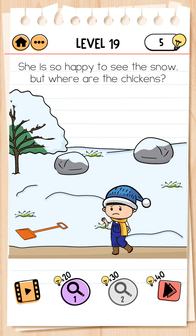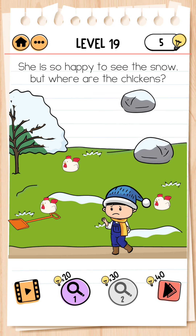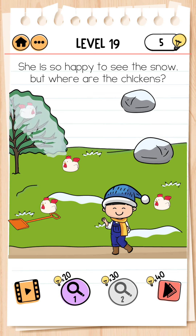Next, level 19. She is happy to see the snow, but where are the chickens? We take soil and clean the snow. Number 2 is here, number 1 is here — clean it. Yes, one more is here and level completed.